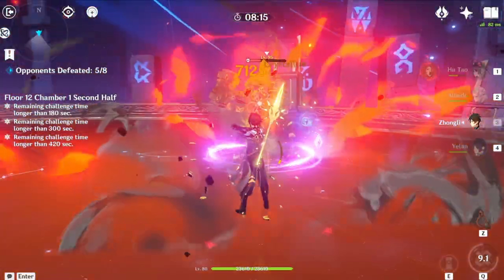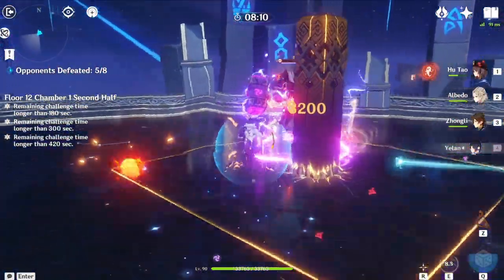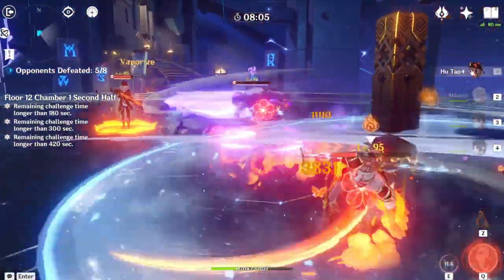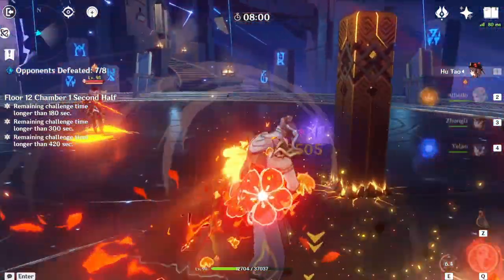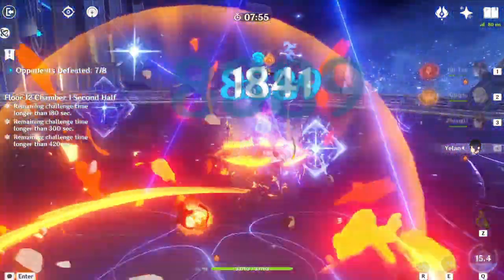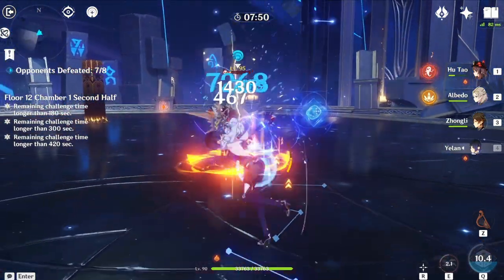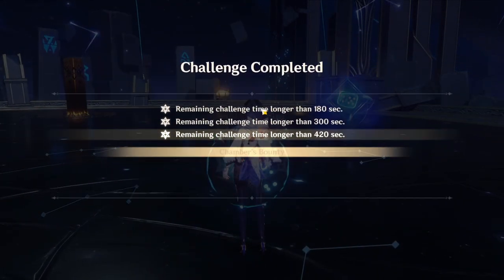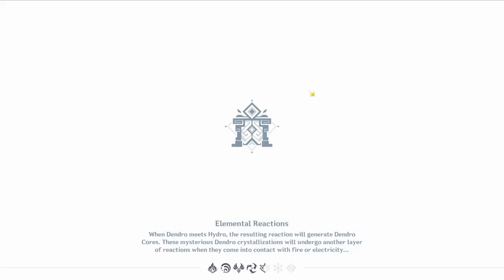I focused on the Electro Hammer first because I don't have Cryo, and Xiangling's Pyro application is really slow on him — he tanks it like a champ, so I needed to kill him as soon as possible. I didn't go for him immediately because the Blossom would kill him. I just used Yelan to finish it off. I had about 50 seconds on the clock at that point, so I could mess around a bit. If you have a big DPS comp, you're good for Chamber 1.